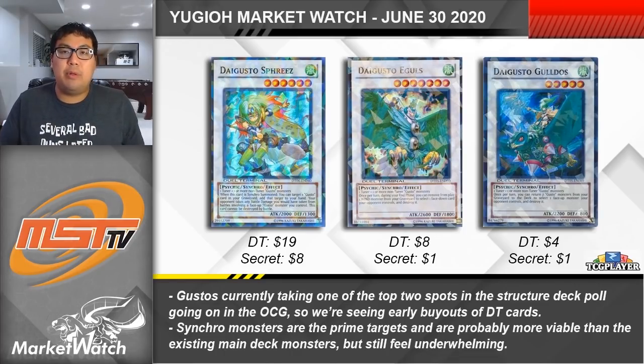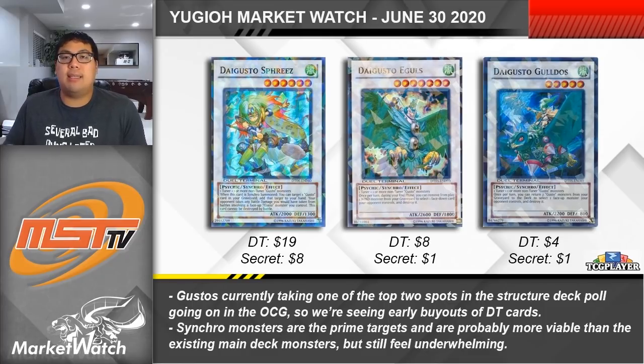Let's take a look at a few archetypes potentially receiving support in the near future and the buyouts associated with them. These have more reason behind why we're looking at them. First up, Gustos are one of the decks that could potentially receive a new structure deck if they're in one of the top two spots on the current poll in the OCG. Gustos are an archetype that never really took off largely because basically all of their main deck monsters missed timing, which made them really bad to use as synchro materials — which is what the deck primarily tried to do.